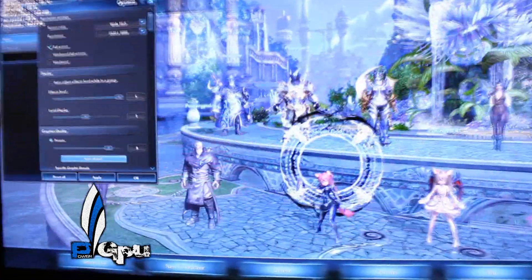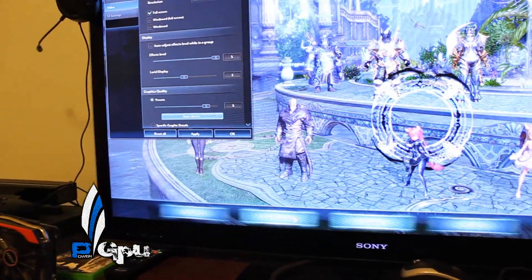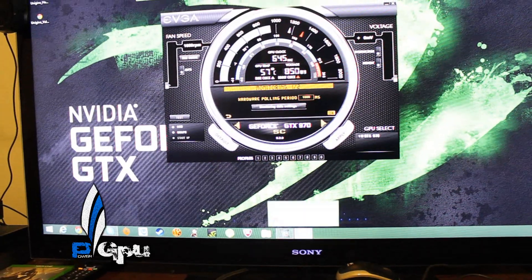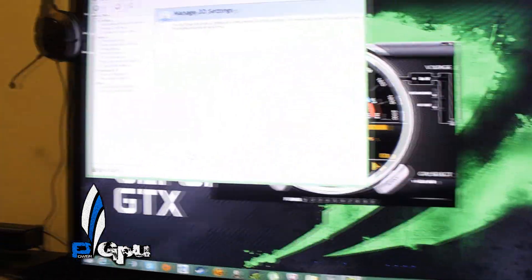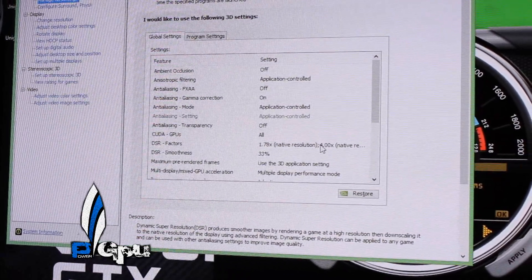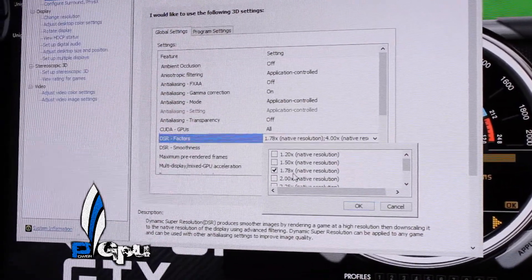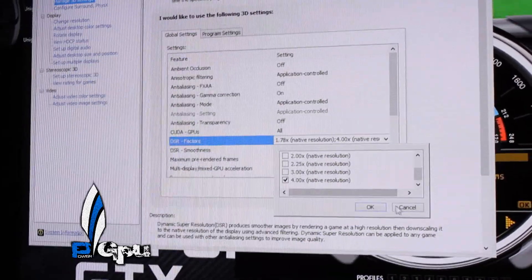I used to play Tera a lot, and Tera had a lot of issues with jagged edges. Now that this new technology — DSR — has come out, it addresses that. If you go to the NVIDIA Control Panel, manage 3D settings, right here it says DSR Factors. It gives you all these options to check. My native resolution is 1920x1080, so times 1.78 gives 2560x1440, and times 4 gives 3840x2160, which is 4K. That's all you have to do — just select it there.